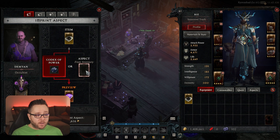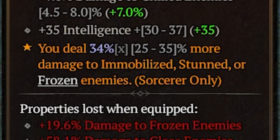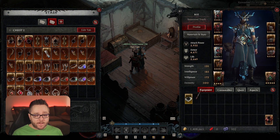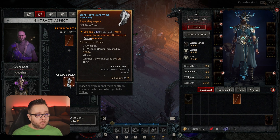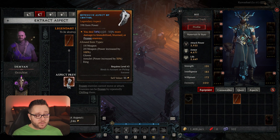That's where the Aspect from Inventory comes in. Let's say I find an item in the game like this one that says you deal 34% more damage to immobilized, stunned, or frozen enemies — but I don't like that weapon. I can take this item and go back to the Occultist. You come to the Extract Aspect tab at the top of the Occultist, pop your weapon in here, and it'll give you the Offense Aspect of Control, which grants you 34% more damage to immobilized, stunned, or frozen enemies.